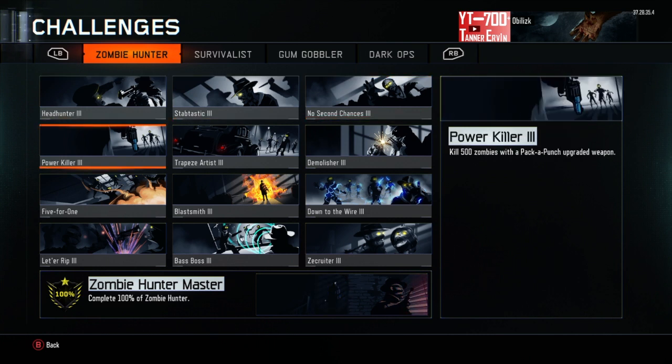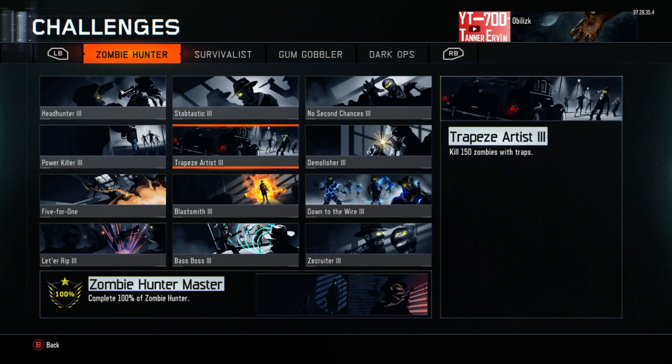Now we got Power Killer — kill 500 zombies with a pack punch weapon. Now this one, at first I was thinking it would be pretty easy, but if you really want to, there are a couple gumballs. You do have to get them from Liquid Divinium, but you can get a couple that help with this one as well.